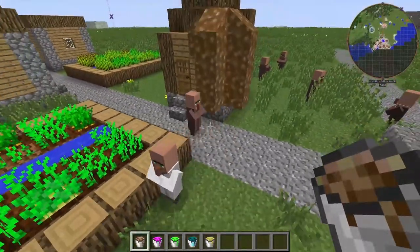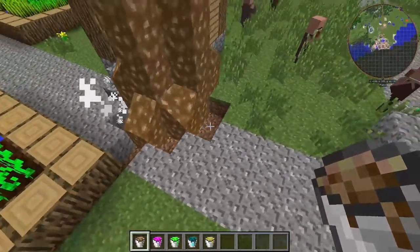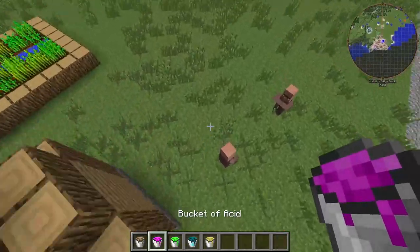Oh, these villagers are really going to get it. Don't run away. This one's smart. That's dangerous. Oh my god, it's putting a hole in the earth. So it's slightly acidic too.